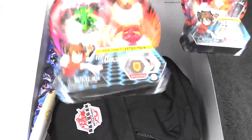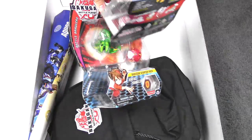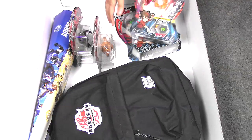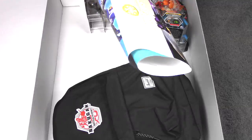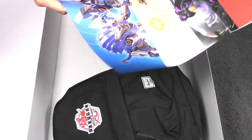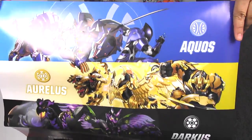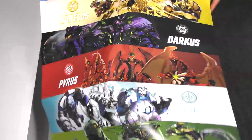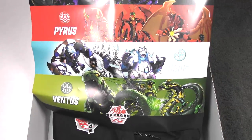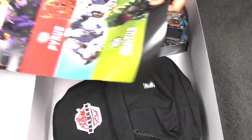Those are the Bakugan — that's awesome. I definitely don't have these two so I'm pretty excited about that. I don't even have Crickilios. Let's put these aside for now. We got a poster — nice, a little wrinkled but it's alright. Check it out: we have the different factions — Aquus, Auralist, Darkus, Pyrus, Haos, and Ventus down here. I'm gonna hang this up somewhere.